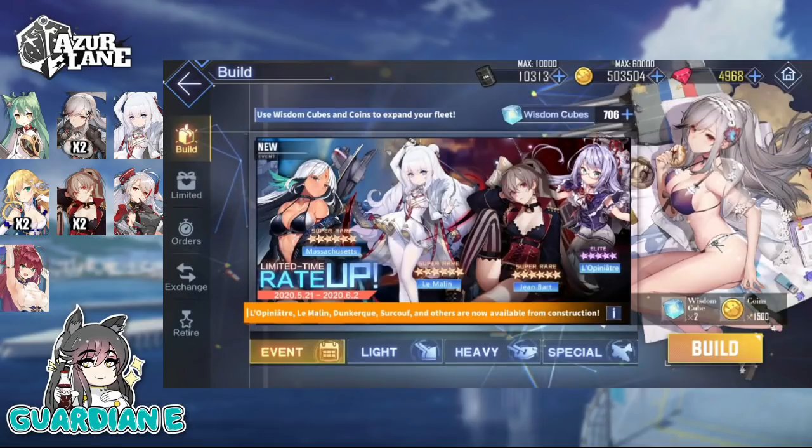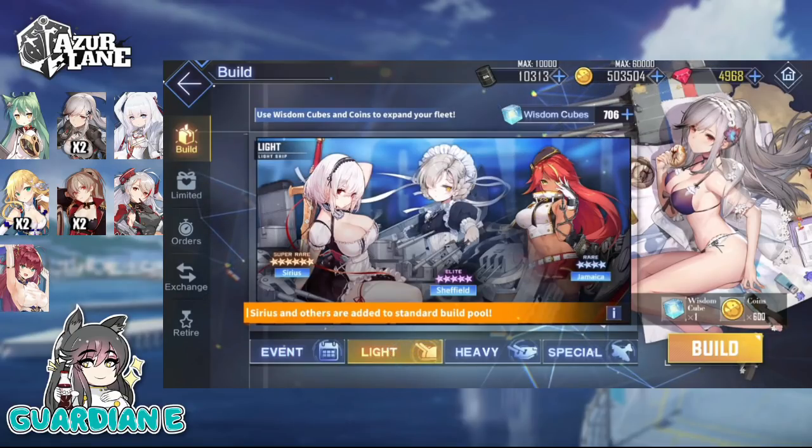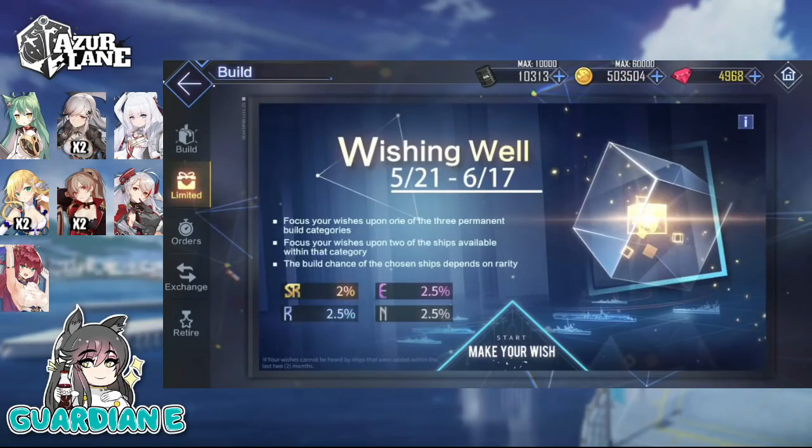You've got to pick your poison a little bit — we've got the all-new Iris of Light and Dark rerun banner, but if you get everybody really early you might want to switch over to the Wishing Well. If you need to save cubes, maybe skip both and go back to light construction. So you've got a lot of options here for your cubes.